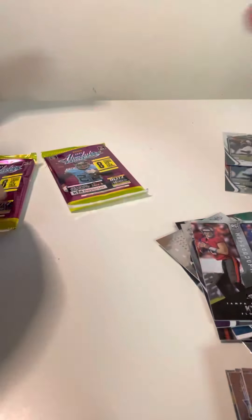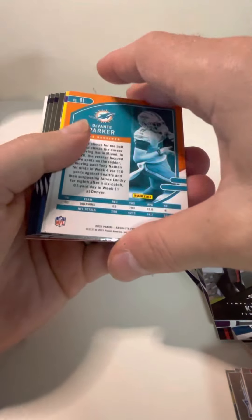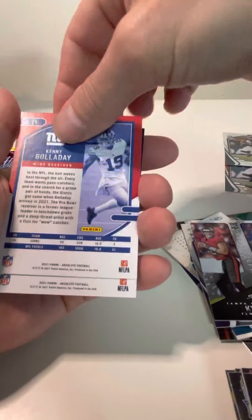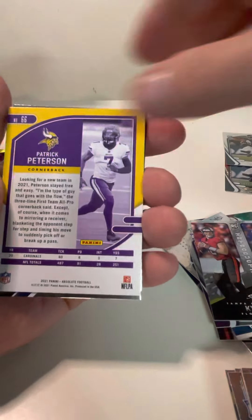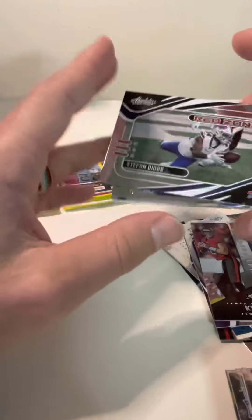Final three packs — more or less underwhelming so far, but that can all change in one pack. We got Devontae Parker. This entire box is backwards. Kenny Golladay, Patrick Peterson. And then we got Red Zone — Stefon Diggs insert card, nothing spectacular.